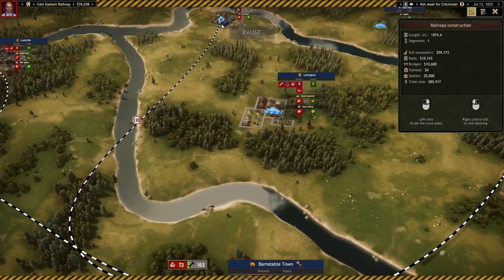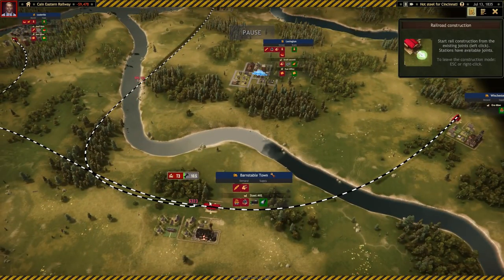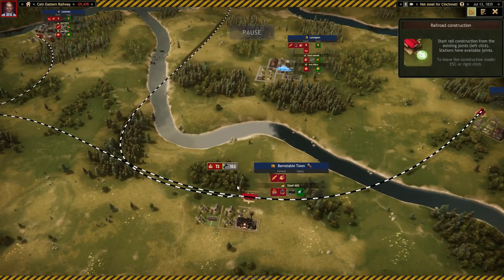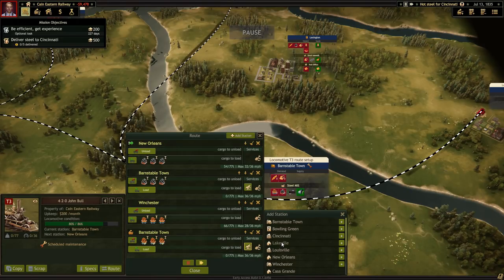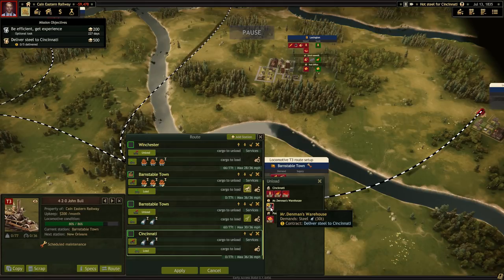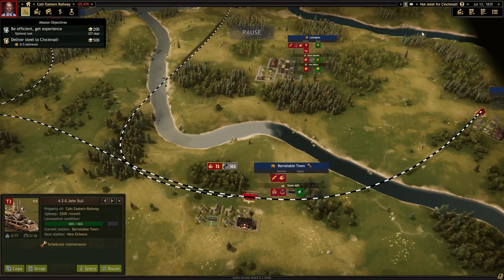Particularly since it's taking a really circuitous route. That got me to Cincinnati - it's going to cost $85,000. So we're going to go in the red to accomplish this. We'll confirm that. The train is getting repaired right now, so I can take my first load of steel right away. It's going to put me in the red. Hopefully it won't put me so far in the red. We'll go ahead and add a station - after Barnstable Town, we'll send it up to Cincinnati. It's for a contract so it's not going to pay me any money - it's not giving me a dollar amount. They prepaid for the steel. This is going to be an expensive proposition. This might actually bankrupt me - I might be trying to push this a little bit too fast to try to meet this optional objective.